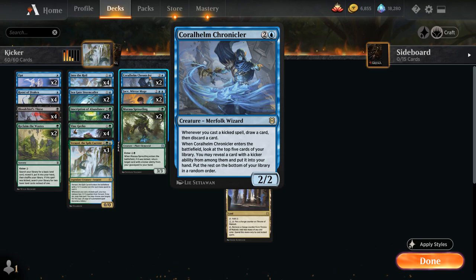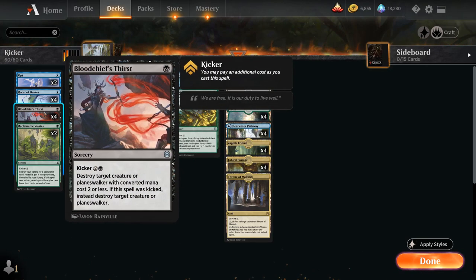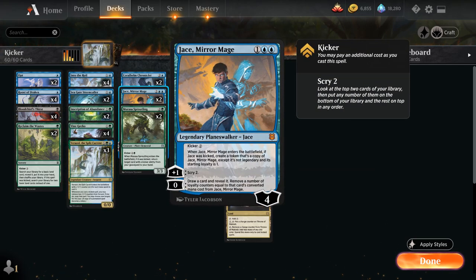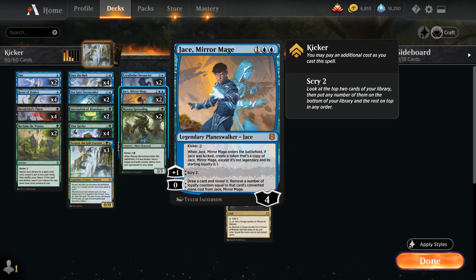At three mana we've got two copies of Coralhelm Chronicler — a 2/2 that when it enters lets us look at the top five cards of our library, reveal a card with a kicker ability from among them, put it in hand, and whenever we cast a kicked spell we draw a card then discard a card. We've also got two copies of Jace, Mirror Mage, which we can play kicked for an initial two mana to get a token copy of Jace starting at one loyalty. The plus one lets us scry two, and the zero ability lets us draw a card and remove loyalty counters equal to that card's converted mana cost.